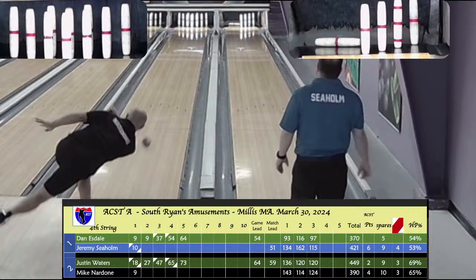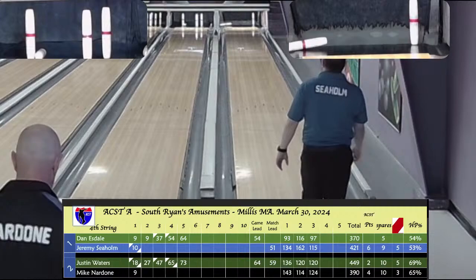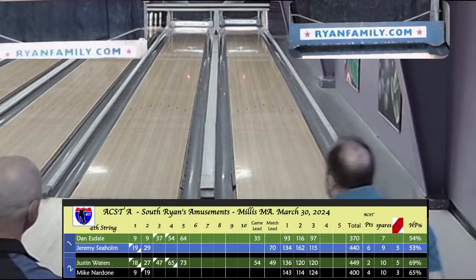Jeremy on the strike — off to the left, drops 6. Nardone has 7 in a drop — on the head pin, gets a split. Seholm was on the 2-pin and does not get a split. That 10-pin was missed by the flying wood — 9-fill. Nardone picks up the spare on that tough split — a 3-6-4. 10-box for Seholm — at 29 after 2, up 11 pins on Esdale. Nardone at 19 plus a fill. Waters had an open box in box 2, then went spare-strike-8.